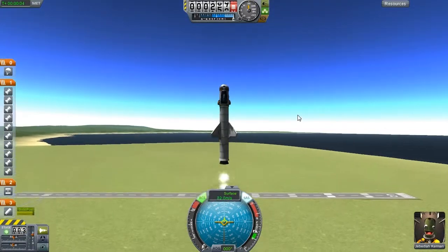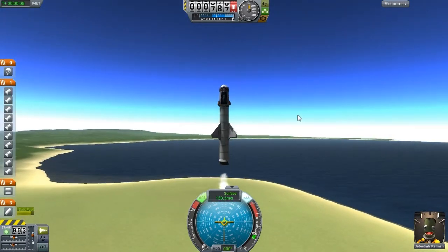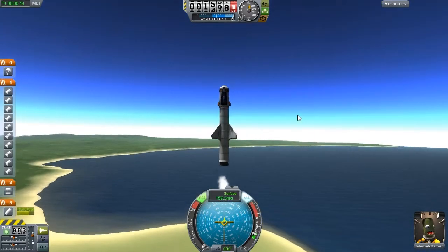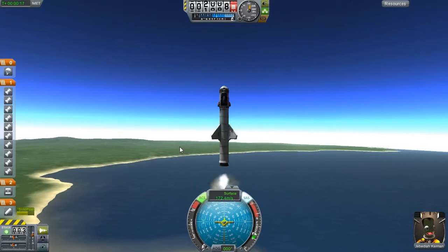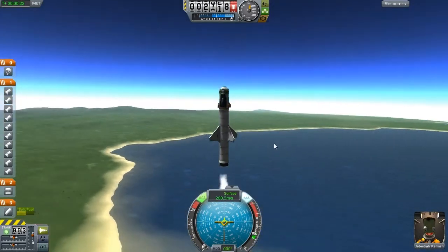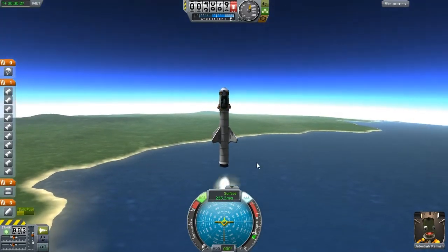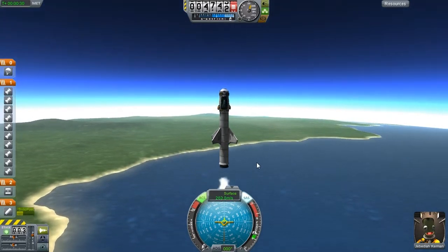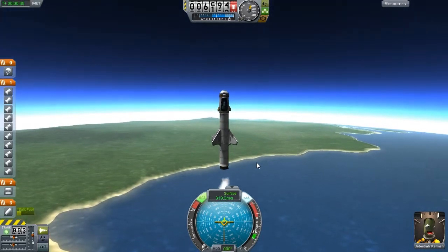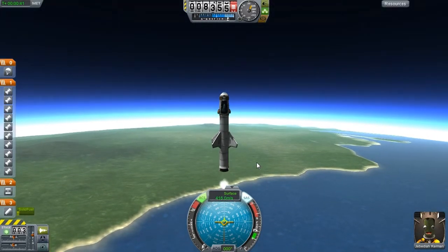My fins are stabilizing me. The booster just goes on or off — it'll run until it runs out of fuel. After that point, if I'm still not at a high enough orbit, I'll have to rely on the little motors to get me there. Based on what I'm seeing right now, it might not be enough — I'll probably have to add more boosters. Let's see how far the little rockets get me.